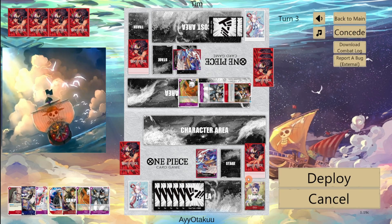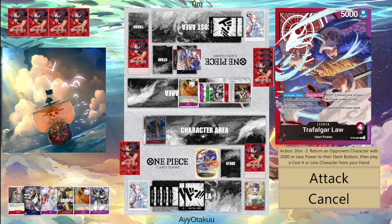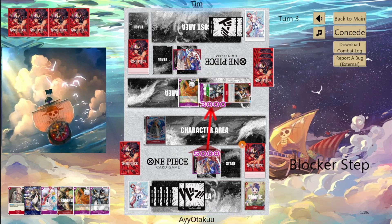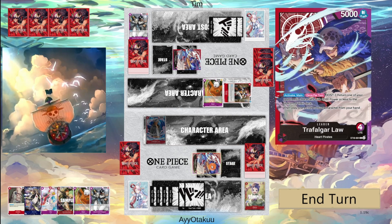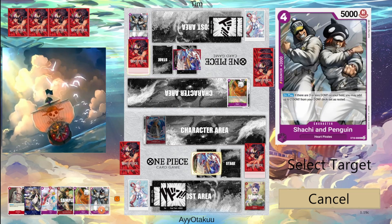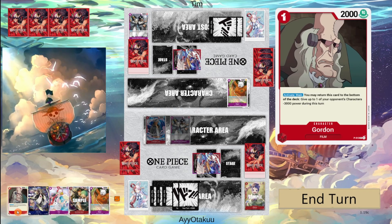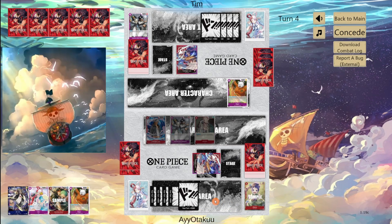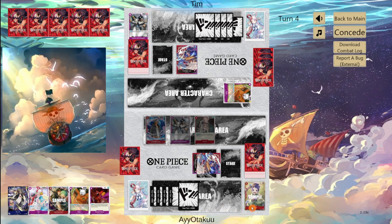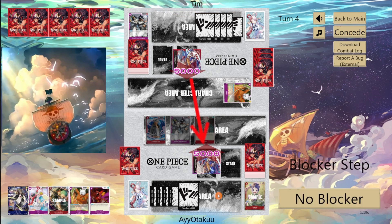We play Lore, minus 2 on Saatchi, attack for 5 — he lets it go. We bottom deck his Buggy and bring out a Saatchi Penguin since we're less than 3 Don to get 2 Don back. We'll play a Gordon as a little threat and end our turn. Now we have the good board and we also have more Don. He attacks us with Beppo for 5 to ramp — we'll take it. We get ourselves a 2k.